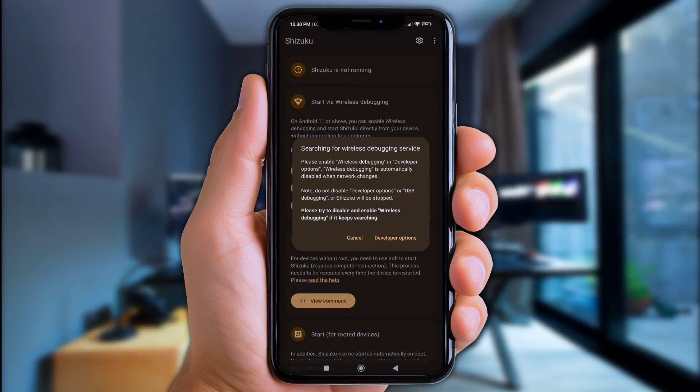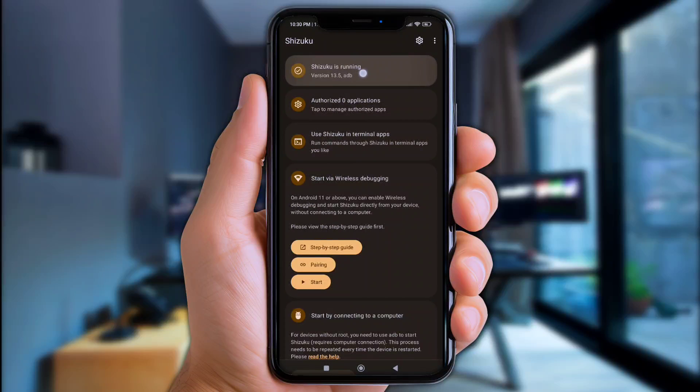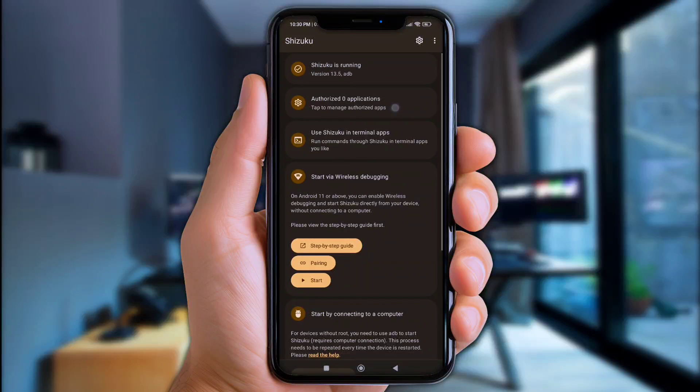As usual, we need to grant permissions first — check the link in the description on how to get these quickly. Once Shizuku is running, click 'Authorize App' and then turn on Magisk Vexero.